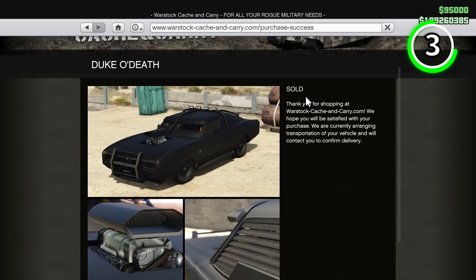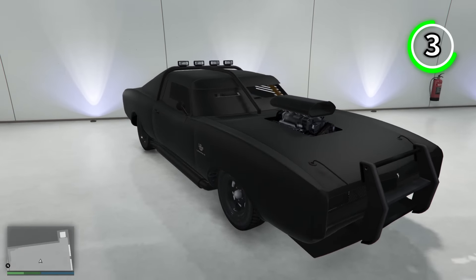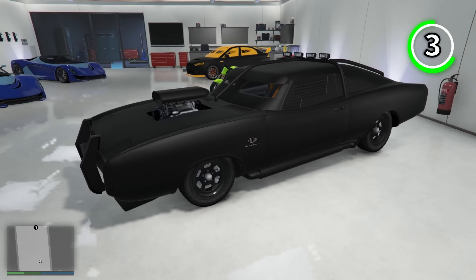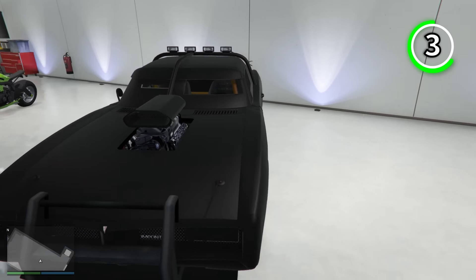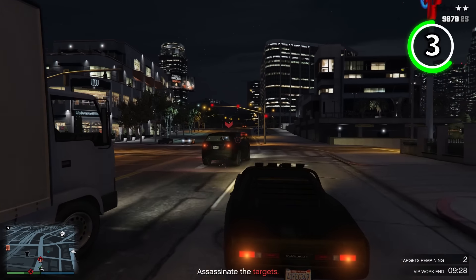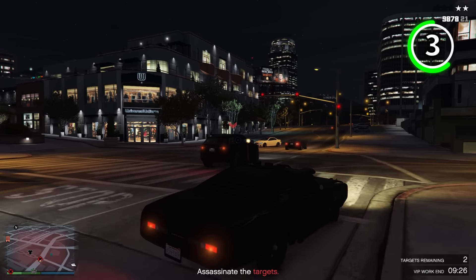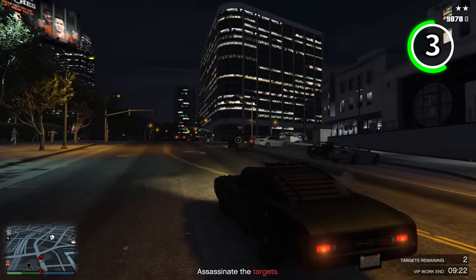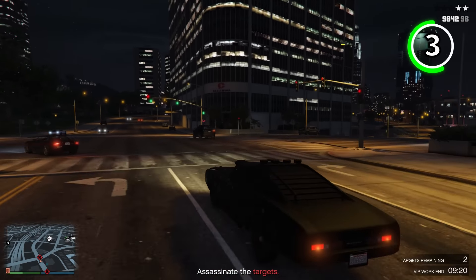A great alternative is the Duke of Death, as not only does it stop bullets, but unlike the Kuruma, it does have explosive resistance, taking up to four homing missiles to destroy it. Overall, these two options are great as they are both within the same price range and are very reliable, especially when it comes to missions where you're facing many NPCs.